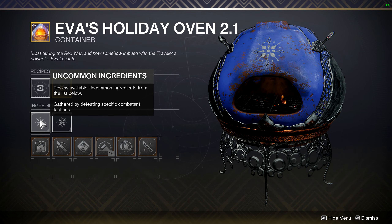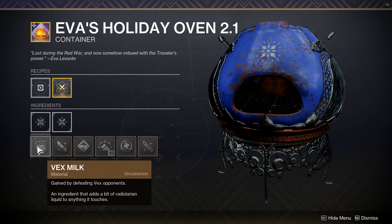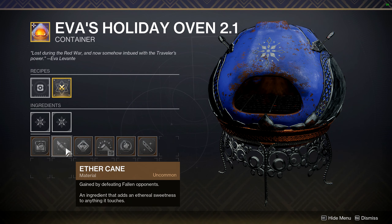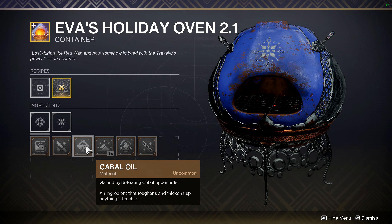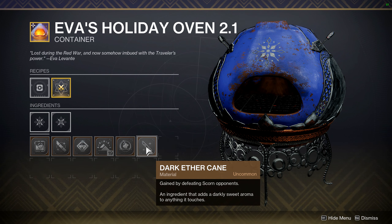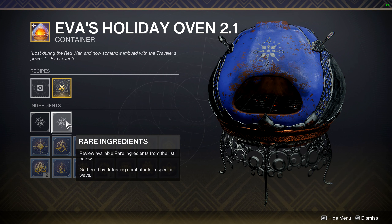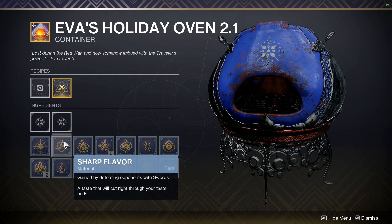What are the ingredients? The first ingredient comes from killing specific types of enemies. Vex Milk is obviously from Vex. Aethercane is from Fallen. Cabal Oil is from Cabal. Chitin Powder is from Hive. Taken Butter is from Taken. And then Dark Ether Cane is from Scorn opponents.